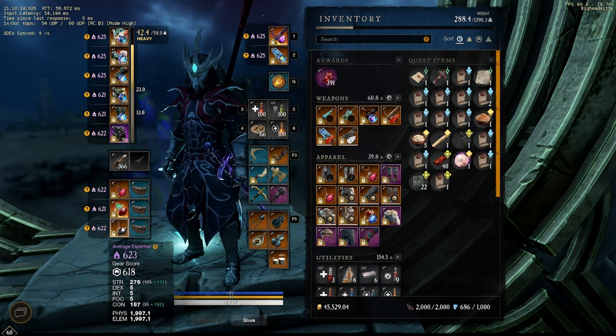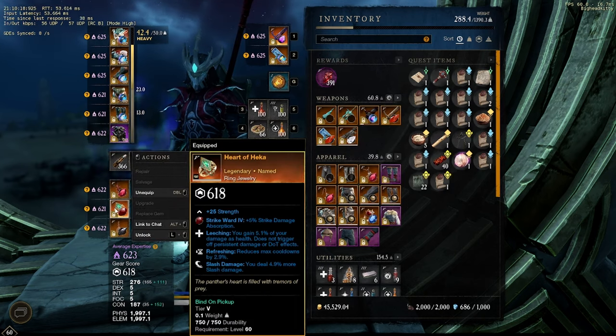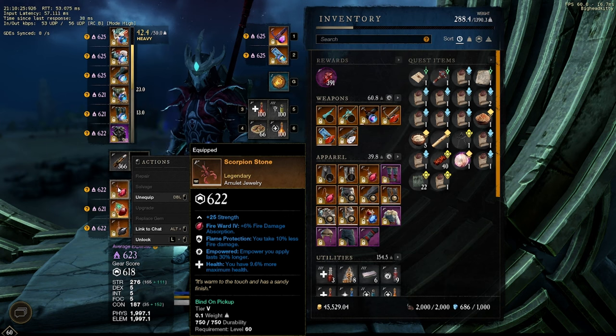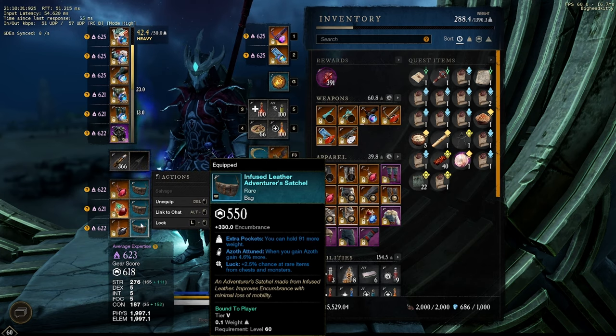I also use some random jewelry. The ring is Heart of Hekka from Hekka the Crossroads — I have a video showing soloing that; it's pretty easy, not too bad. The Scorpion Stone I think I got from a chest; it's not necessarily a core part of this build. And then luck on all three of the bags.